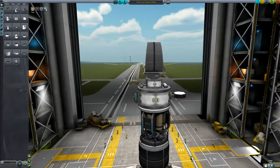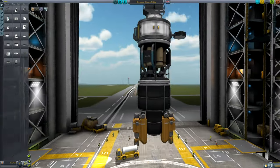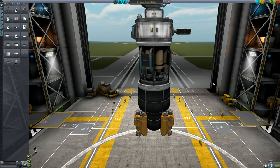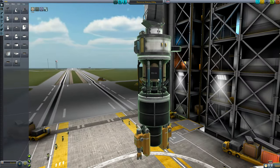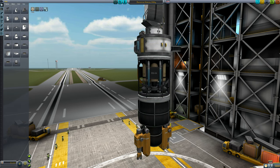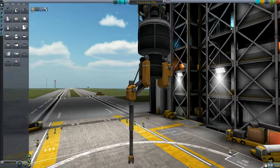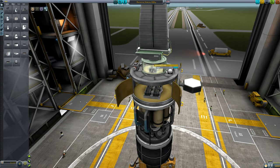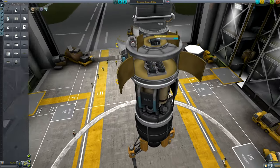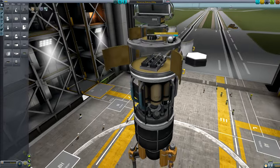Lastly we have new utility and science parts, and the new resource parts. The new resource is just ore. We have ore tanks at 1.25 and 2.5 meters, a converter that will convert ore into liquid fuel, oxidizer, or monopropellant, and drills for extracting ore from planets, moons, or asteroids. At the top we have new service bays to give a nice place to put batteries or science equipment, keeping them out of the airstream, keeping your craft aerodynamic, and also protecting them from re-entry heating.